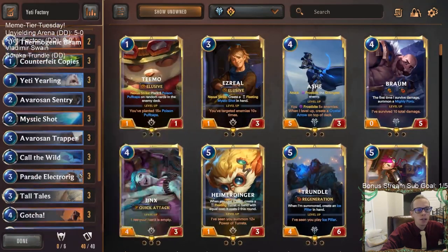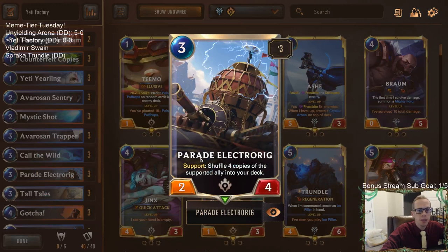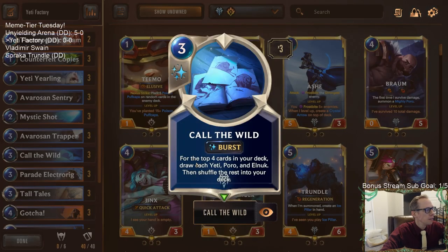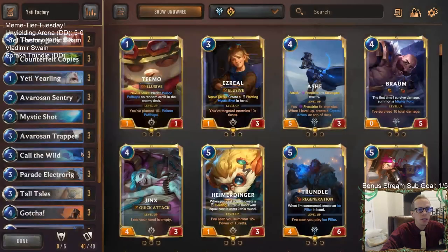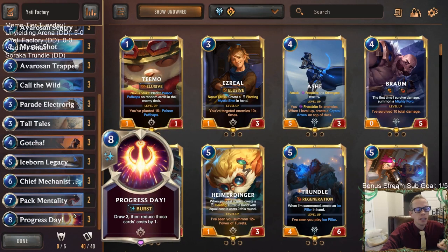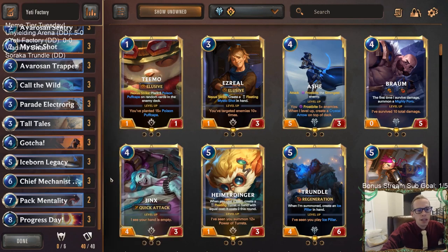Whenever we have Enraged Yetis in play and attacking, Parade Electro Rig can shuffle four copies of the Enraged Yetis into the deck — lots of ways to get more yetis in. To get them out of the deck we have Call the Wild, which draws each Yeti, Poro, and Elnuk from the top four cards. Also Progress Day at eight mana draws three and reduces the cost by one, making them zero-mana yetis.